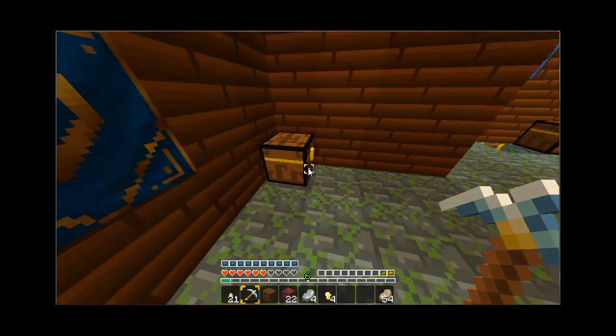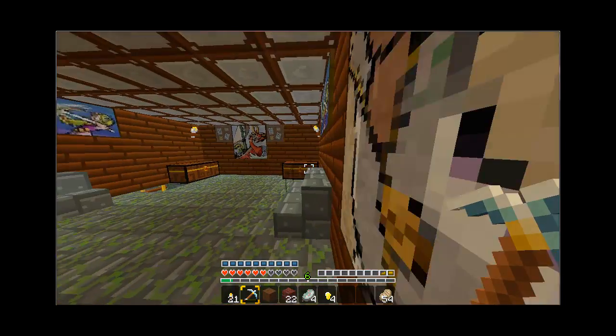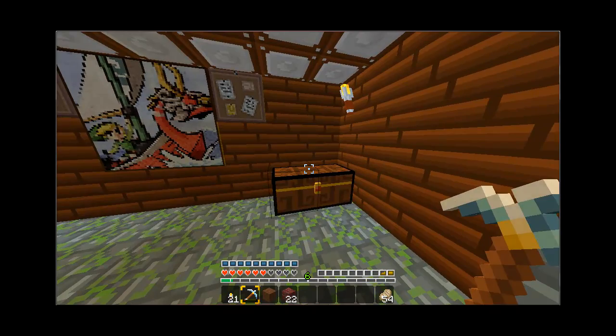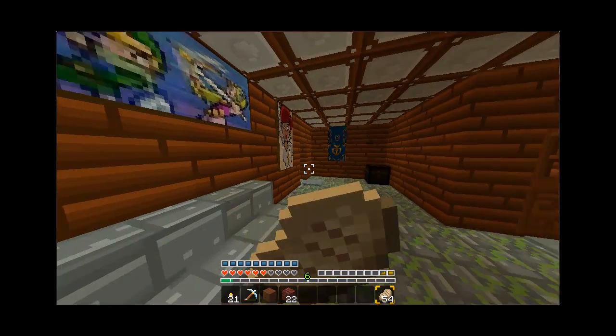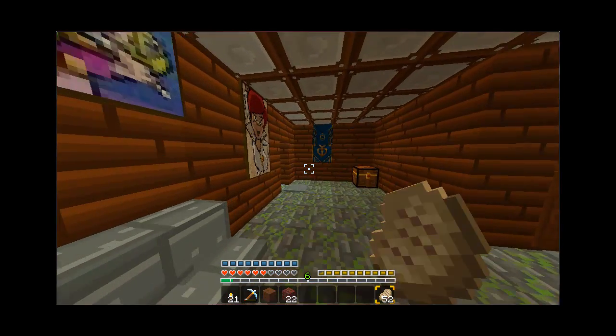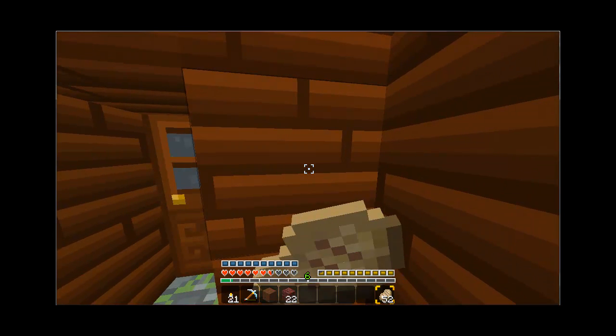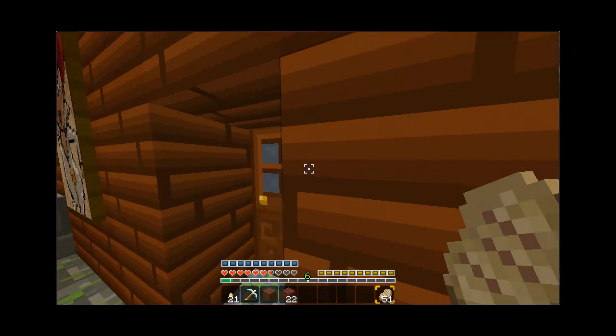So what did I do with my other golden nuggets that I found? I'm going to put them in this chest over here. There are the golden nuggets — I got three in there already, I'm going to add four more to it and put this rotten flesh in too. Oh, I need to eat — I'm really hungry. Alright, now I'm good.